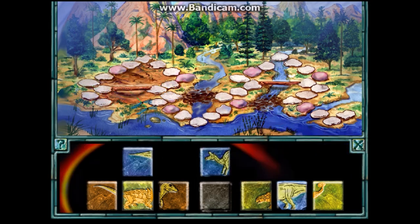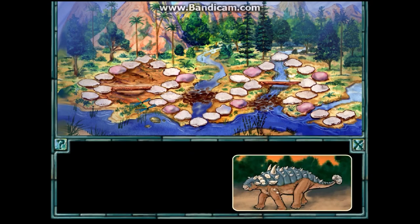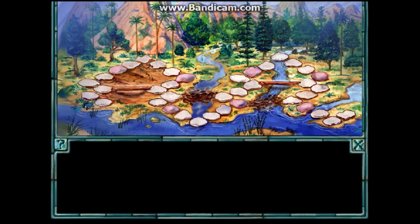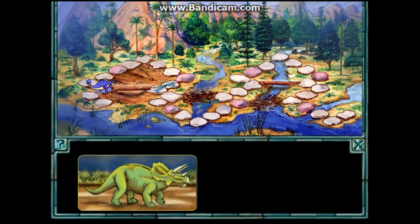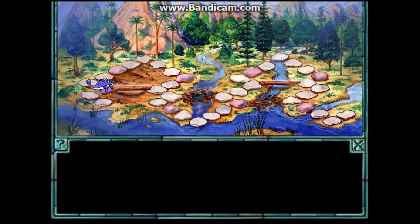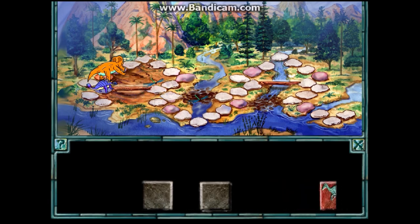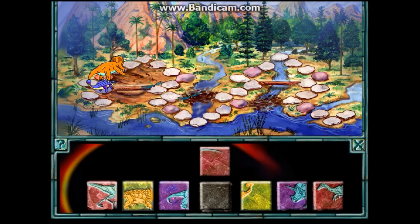Each dinosaur can move a certain number of turns. We're going to get the Ankylosaurus — he's one of the more useful ones, he can move three spaces. The opponent got a Triceratops. Triceratops is the best dinosaur in this game because he moves five spaces — he has no other abilities, he just moves five spaces, so he's just that good. Also, I'd like to mention the intro lied: 'you be orange, I'll be blue' — except I'm the blue one and he's the orange one.